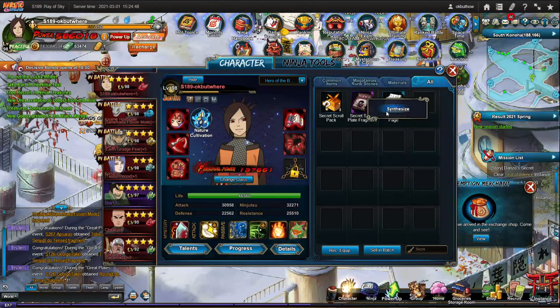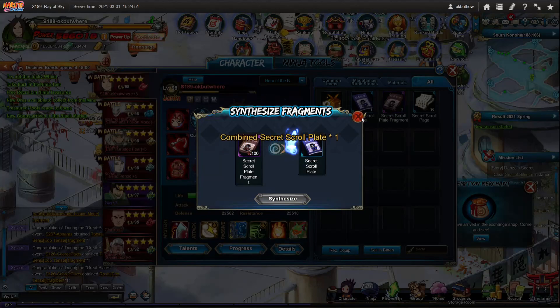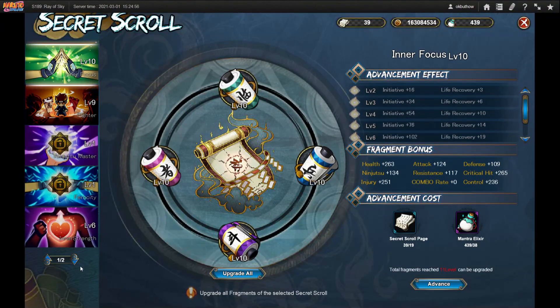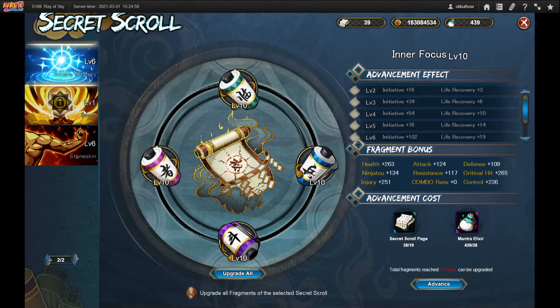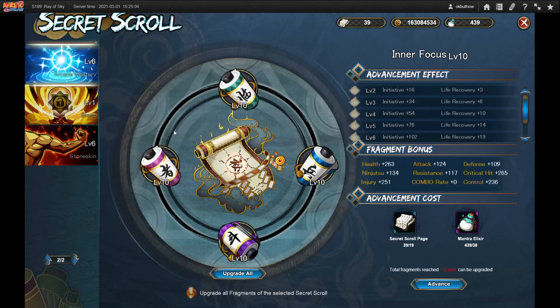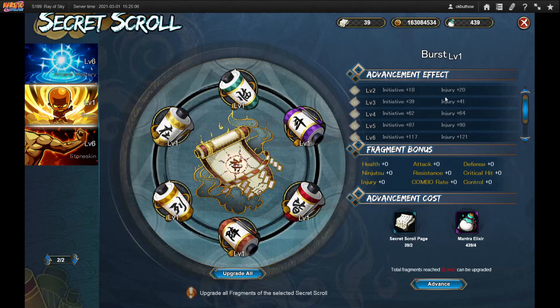I'm gonna open my secret scroll here — at the beginning of the game the amount of power you get from secret scrolls from level one is really high, so you should definitely think about it. Let's do burst. This one increases injury, which is very important — you want to upgrade this. I'm gonna level up everything until level six, because the lower level it is, the more power you get when you level things up.